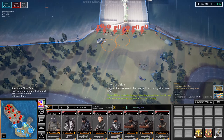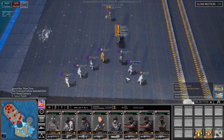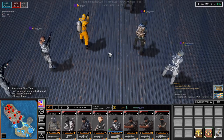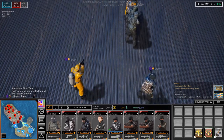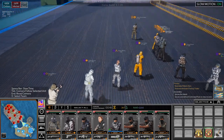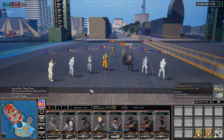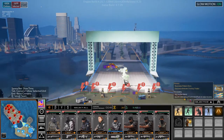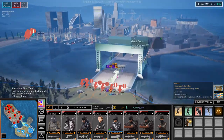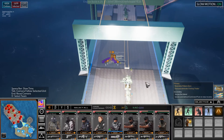The UI has been tweaked as well. The text has been made a little bit bigger so you can actually see what it says — sometimes it was really hard to read. I think you can also zoom in further now; I don't think I've ever been this zoomed in before. It looks really cool. Also, Steam badges, backgrounds, and emoticons are now available, so that's another fun thing you can start collecting.